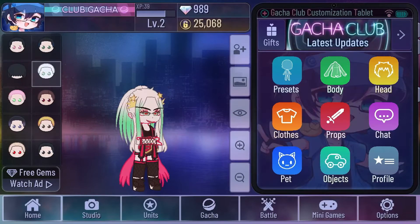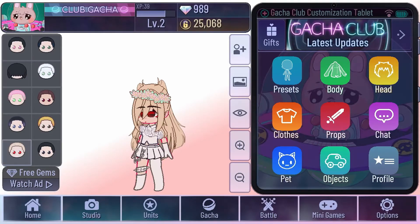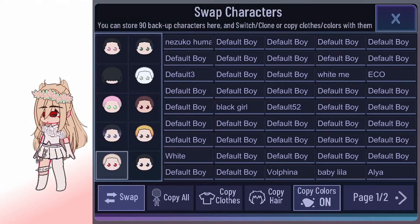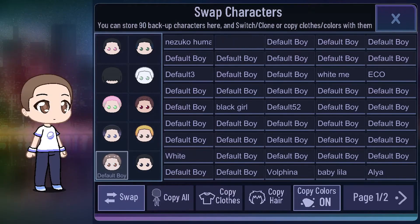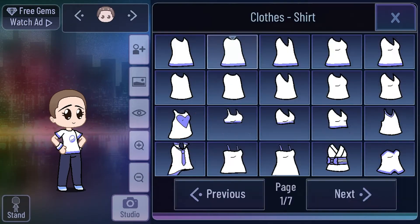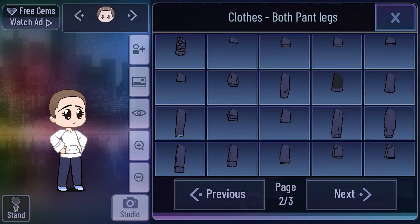This is for anybody who ran out of OCs. Basically, just press the little character with the plus sign next to it right there. There are like two whole pages you can pick from, so just pick the one you want. At this point I'm making my OC, but I'll show you how to get your character back after.